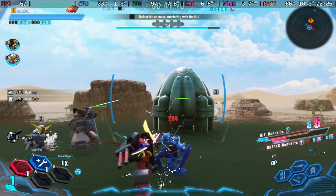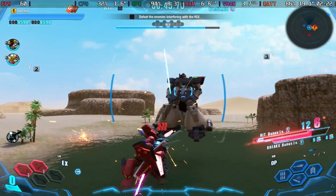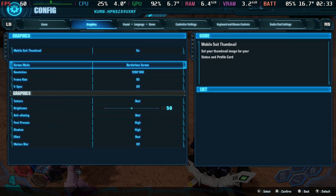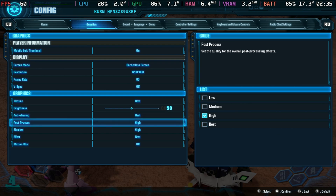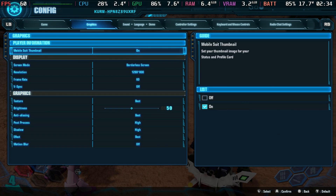It doesn't hold 90, so there's no point in trying to push it that high. We want to keep it around 17 watts, so on the graphics front: borderless with a 60 frames per second cap at 1280 by 800, V-Sync off, texture, anti-aliasing and effects all on best, with everything else on high and motion blur off.